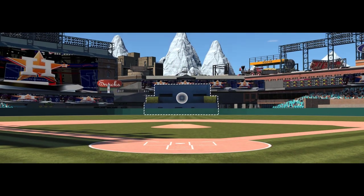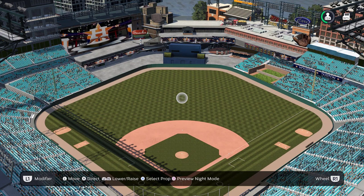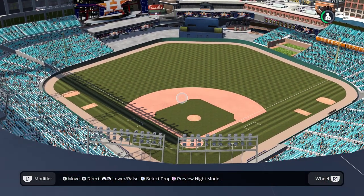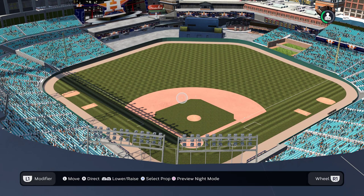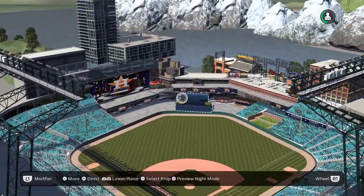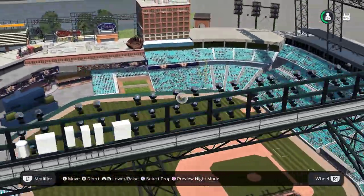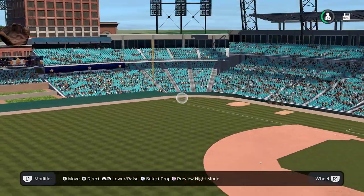This stadium is not too complicated, but I think it looks pretty good. I didn't want to spend too much time on it because I do want to play other game modes, but I wanted a competitive stadium to play in — especially for event BR and mini seasons. I did use a template for this one, but I literally destroyed the entire outfield. The only thing I kept was behind home plate, so I'll show you that real quick and we'll move on.